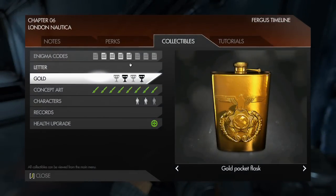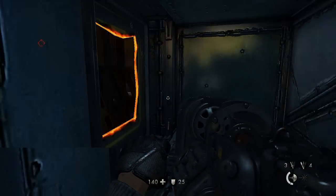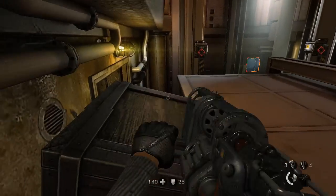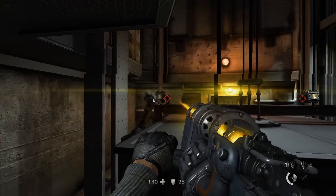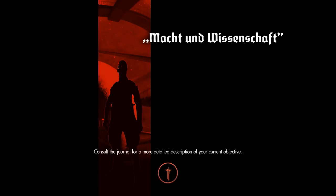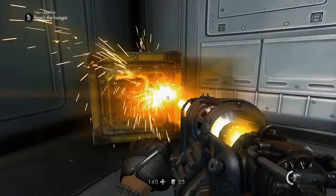Gold pocket flask — that's two of four pieces collected. Neat. Back onto the elevator. How do I get on this? I guess what I do is break these. Let it fall a little bit — I didn't know there was a hole big enough for me to fall right there. I'm pretty sure there was just an elevator right in front of me. Let's try this again, less falling though.